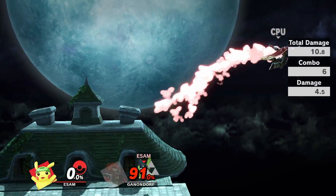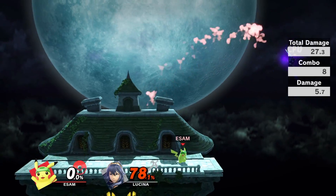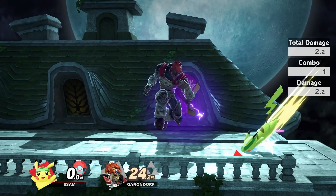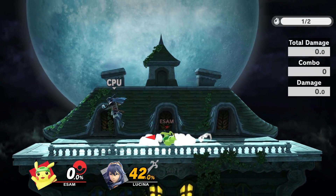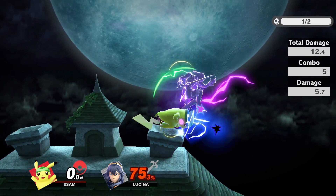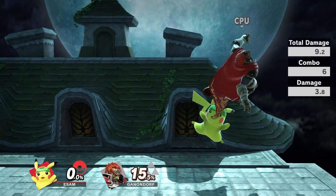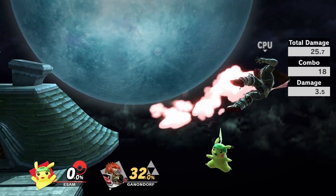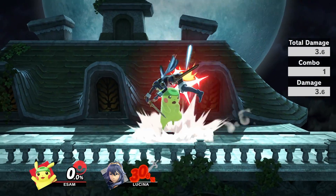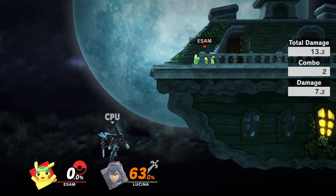Quick attack is actually huge as a neutral tool due to its speed and mix-ups — not just for recovery and disadvantage as I mentioned in my beginner guide. It will immediately put your opponents in disadvantage. At 0%, you won't be able to true combo into anything, but Pikachu still has slight frame advantage, so I would go for a grab if you want to be offensive or just back up. Sometimes I've also been doing quick attack into shield, and then an out-of-shield back air, which can lead into bigger combos since they'll still be at very low percents. Pikachu has about a quarter stage of burst range because of quick attack, so combined with his speed and up air, he'll be able to either juggle or get a landing trap, forcing your opponent to go to the ledge.